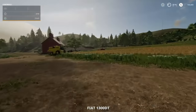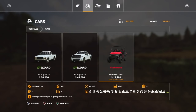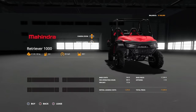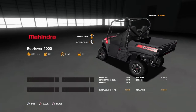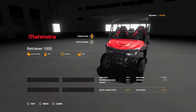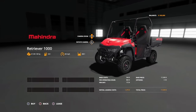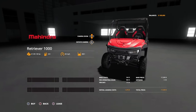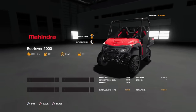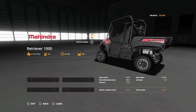So you start off with a hundred thousand dollars. What I think I'm going to do, just to show it off and also because I think it could be a nice vehicle to have, is go ahead and buy the Mahindra Retriever 1000 for $17,200. It doesn't have any customization. I love the new purchasing screen where you can actually see the customization in a 3D view of the vehicle before you purchase it. That leaves us with $82,000.